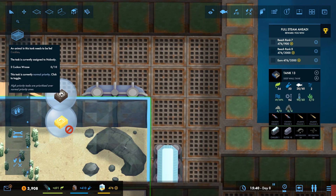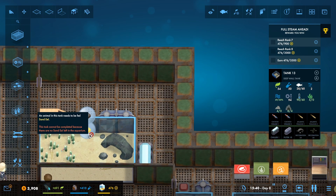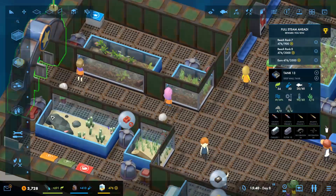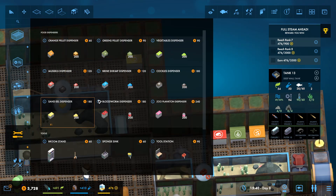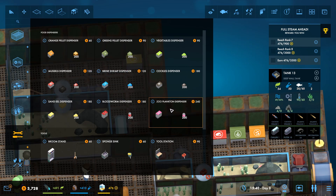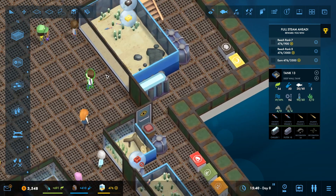They need cockles. Have we got cockles here? No, we don't. We need cockles - an animal in this tank needs to be fed. There's no food for them so let's put some down. We've got backpack dispensers and everything like this now, so we can use those which would be cool - make the staff a lot faster. There are the cockles - that's the staff, not the fish. Can't give fish a backpack! So that's that, I may hire another couple of staff.